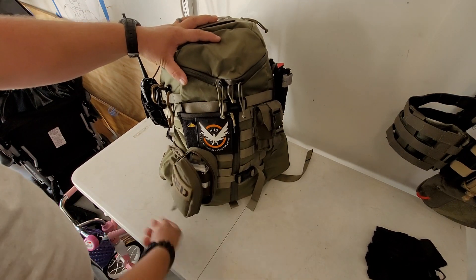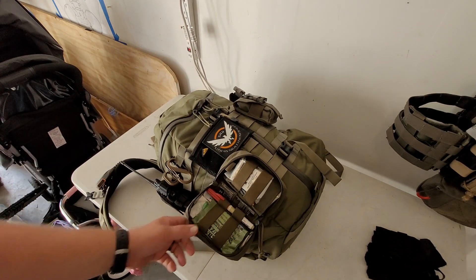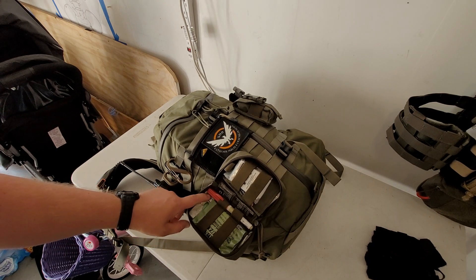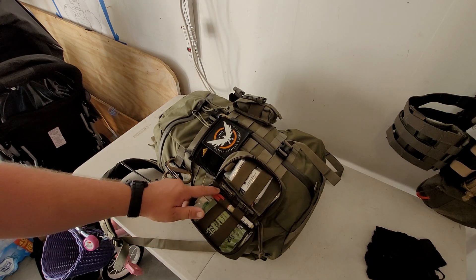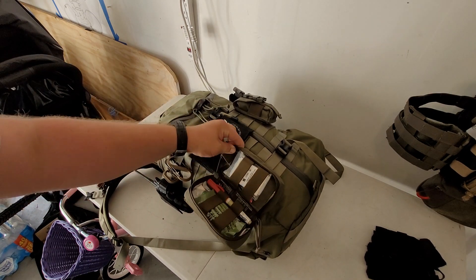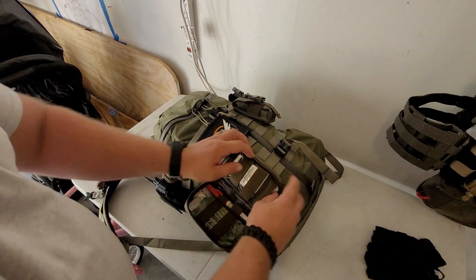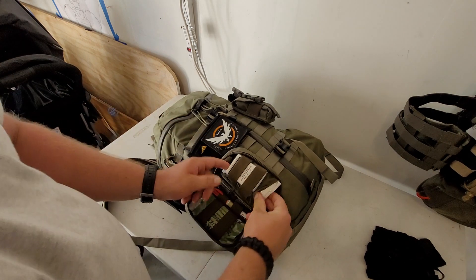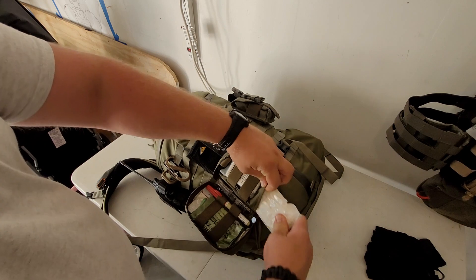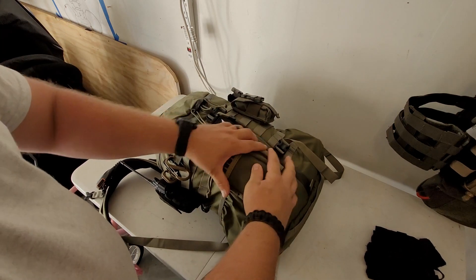Immediate medical gear right on the outside of the bag. In here I've got quick clot, an NPA, chest seals, an ARS needle, wound packing gauze, and an emergency trauma dressing. That sits right in there for immediate access.